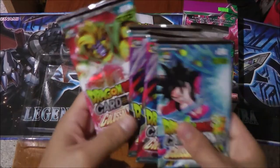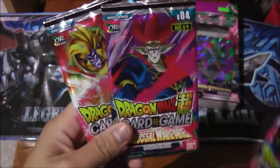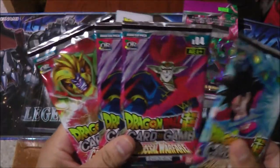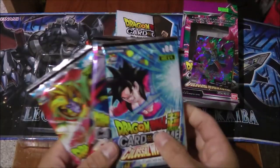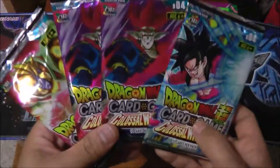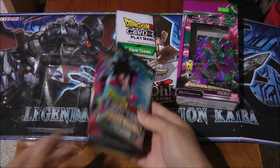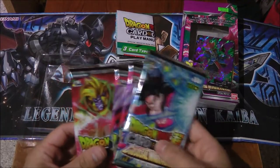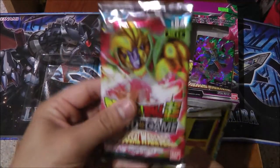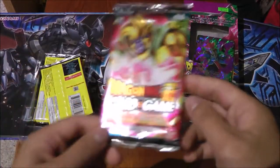So here are the packs — we got Grade 8 Baby, Vegeta, Demigra, oh so I guess the other one wasn't... Ultra Instinct Goku, well two of them, and Super Saiyan 4 Goku. Nice, so I'm gonna start off with the Baby pack first.